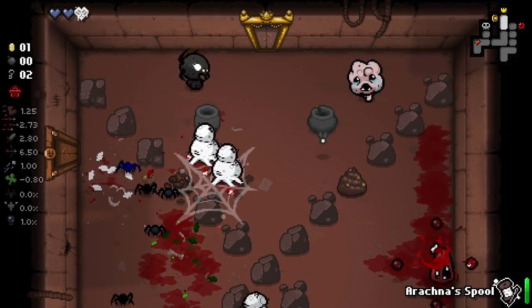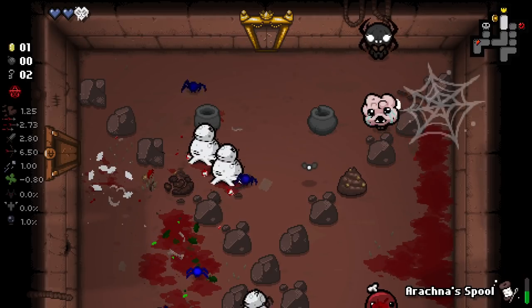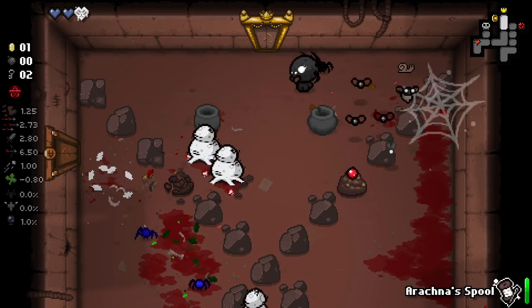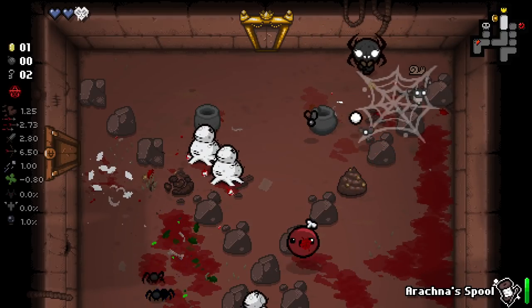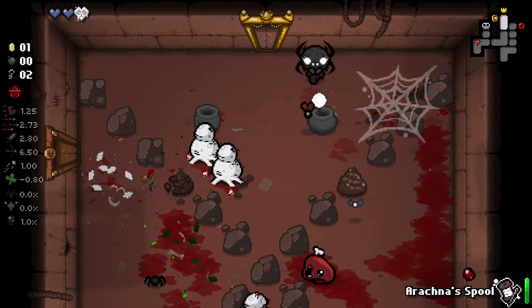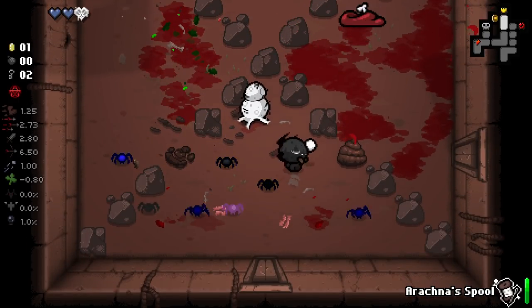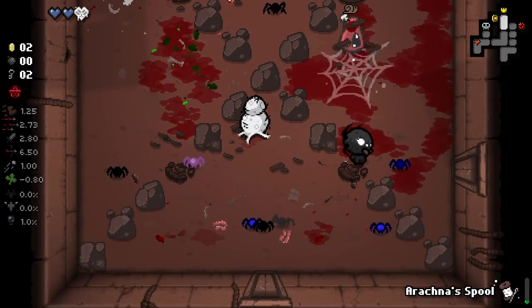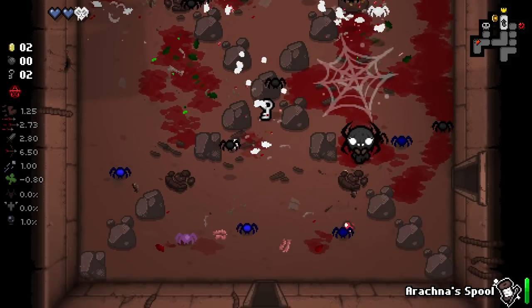There are a few different sprites for these web sacks. Unfortunately I lost my spider heart there — it did say that they were a little weaker. I still like using the webs despite not being able to create the sacks, because it does slow the enemies down considerably. And it also slows their shot speed, which is really nice.